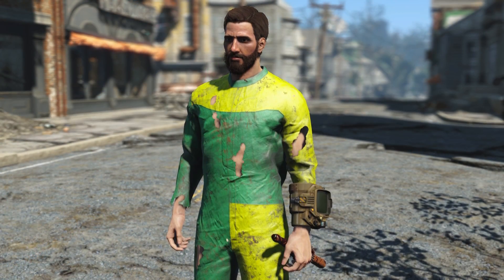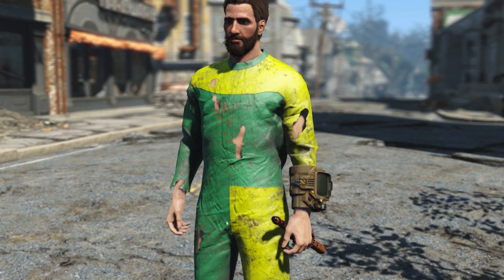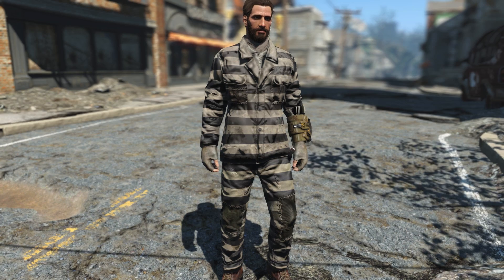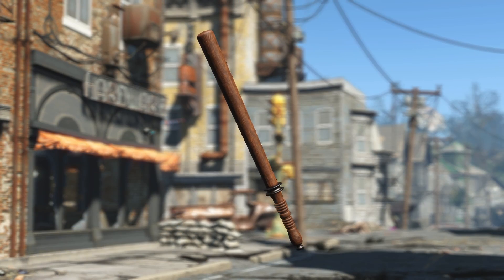We also have some brand new prisoner outfits — again one is pre-war, one is post-war — so you have a nice clean one and a filthy one. There is also an alternative prisoner outfit: the normal prisoner outfit is a bright yellow and green, whereas the alternative is the classic white and black horizontal stripe outfit that most people associate with a prison jumpsuit.